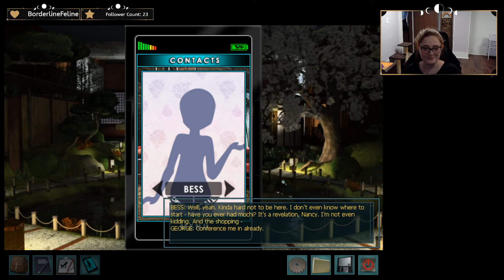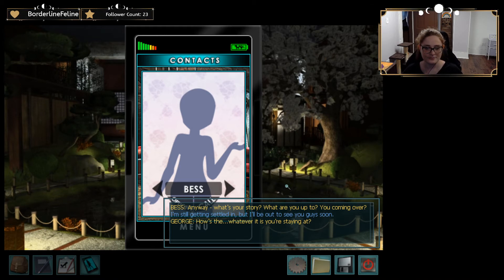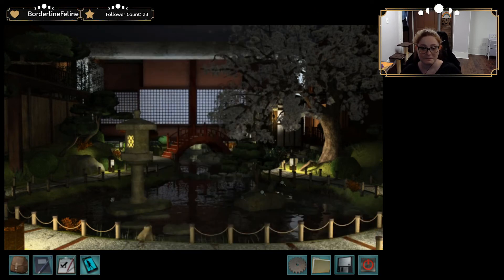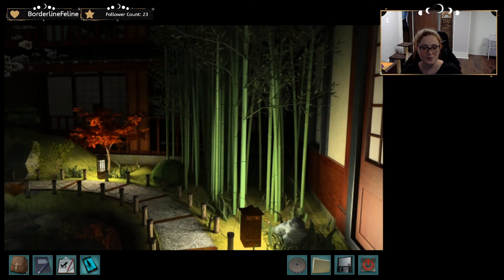Conference me in already. Did that do it? No? You do it then. We all on? Yes. Why is that so hard? It so isn't. Anyway, what's your story? What are you up to? You coming over? I'm still getting settled in, but I'll be out to see you guys soon. How's the... whatever it is you're staying at? It's great — a little strange though. When I was checking in, a picture fell off the wall and everyone was really weird about it. Our train's going to be here in a sec — gotta go. See you, Nancy. Bye.